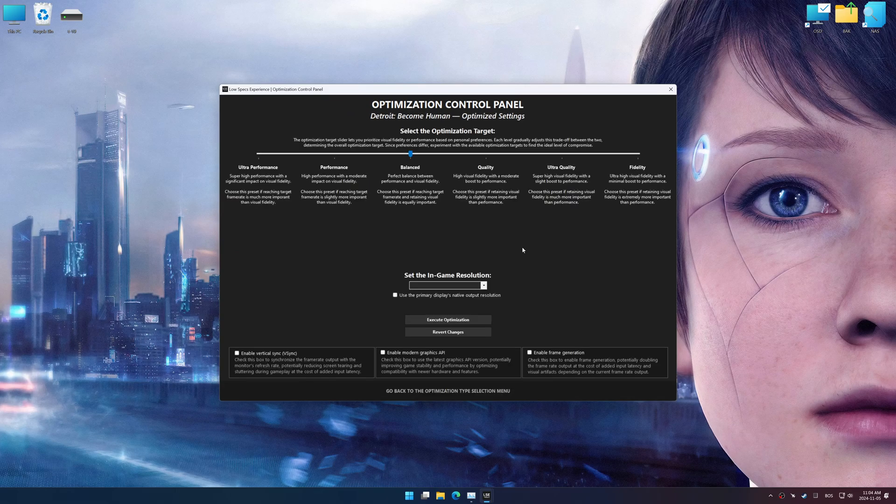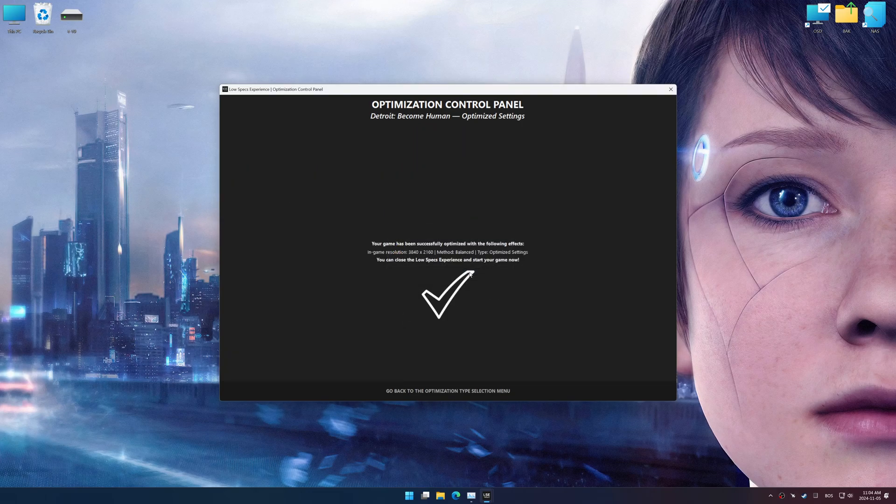Once the optimization control panel has loaded, select the desired optimization presets and the in-game resolution. The optimization control panel in Low Specs Experience offers many optimization presets, so it is best to experiment by testing them and see what works best for you and your system. Now, to apply the optimization, press the execute optimization button and then start your game.